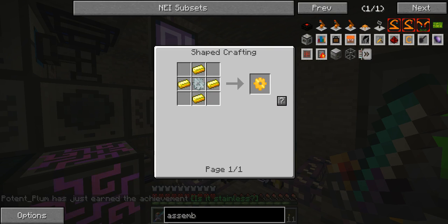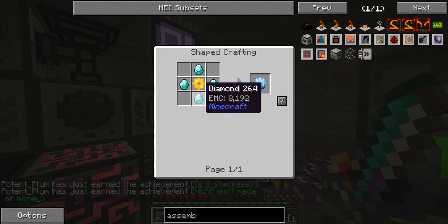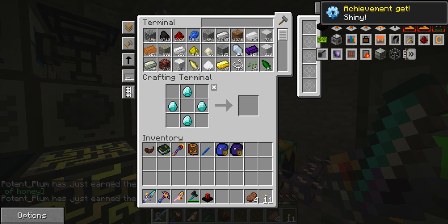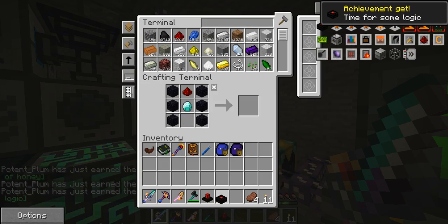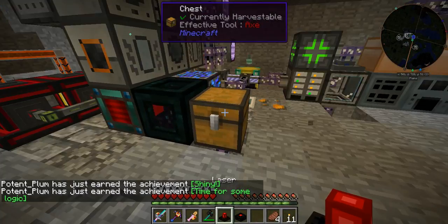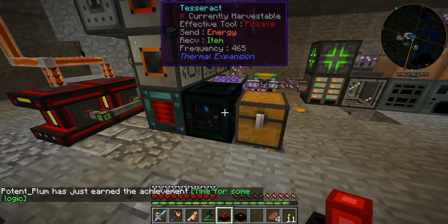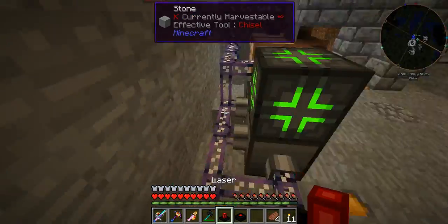We've just got an achievement — it's made of honey. How can I have just got an achievement for making diamond gears? Is this the first time I've made gears? Apparently it's time for some logic. But there we go guys.